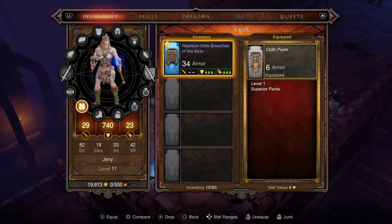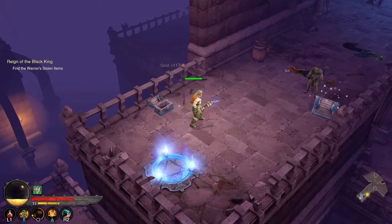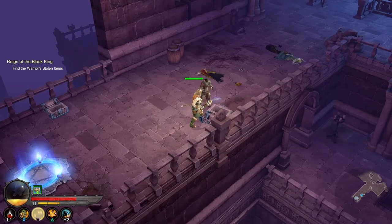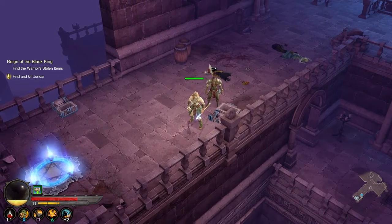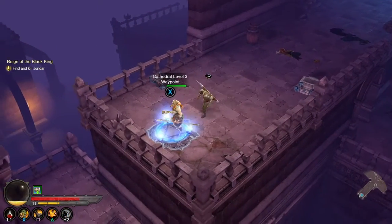Oh, I got new breeches and his pants. That's a huge upgrade — I had 6 armor for my cloth ones and now these are 34. Is this your stuff? There you go — now he's pretty like me. Find and kill Jondar is our next objective.